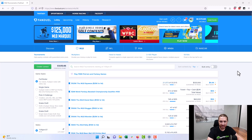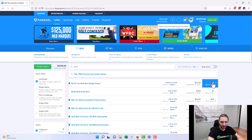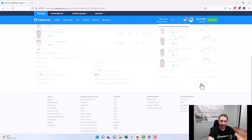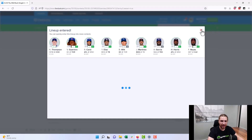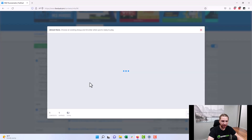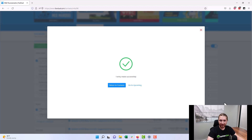The FanDuel process is basically the same. Find the first contest you want to enter, go ahead and enter it, then fill out a dummy lineup and enter it into the contest. Then use FanDuel's bulk entry tool to enter this lineup into a bunch of other contests. Go back to the lobby, turn the bulk entry tool on, and enter the other contests you want to play. Once you're entered into everything, click choose lineup, pick the dummy lineup, and re-enter. Now you've got an entries file on FanDuel as well.